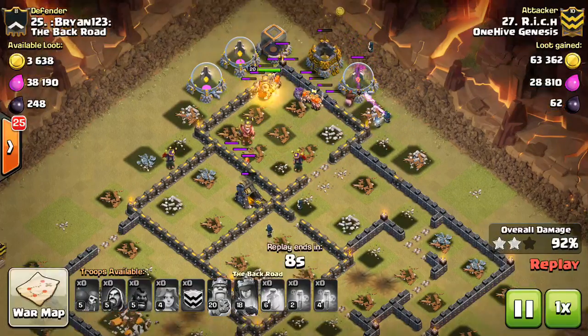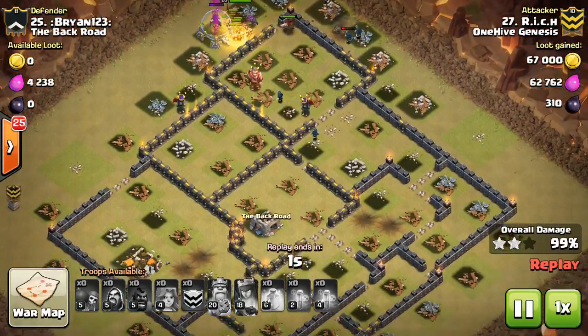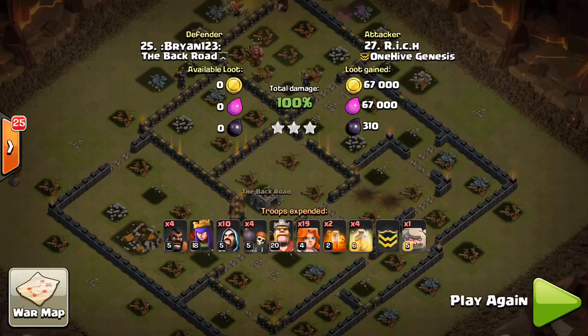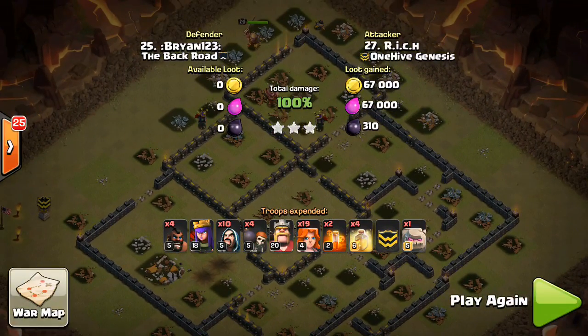It worked out real nice — look at how many Valks he has left up, just crazy. This is a very powerful attack strategy, especially for dead zone bases, if you prefer it over golems and wizards. Both work very nicely. We saw quite a few dead zone bases — whether it's wall compartments or trash buildings — both count as dead zone as long as they don't have any defenses in them.